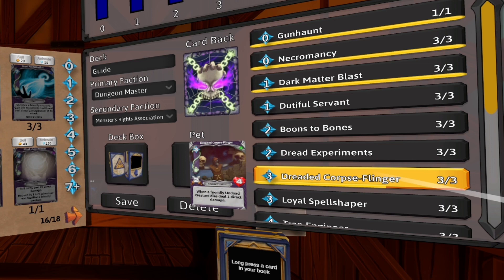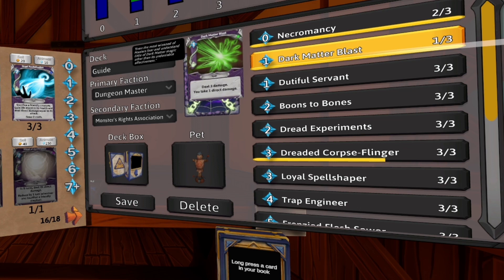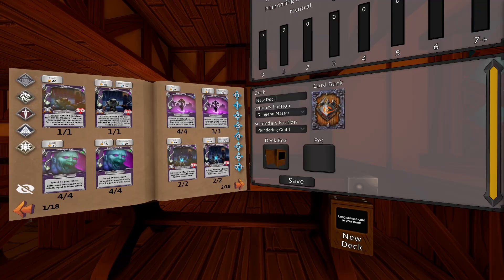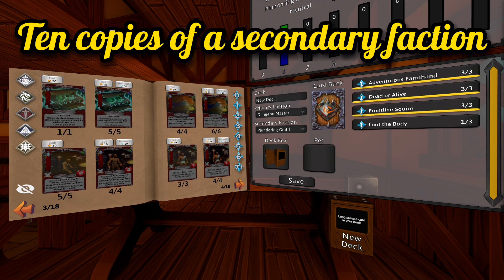Taking a closer look at the card list: this is the section where you will see all of the cards in your deck. They are always sorted by mana cost, from lowest to highest. You can hover over a card to read its information, and tap or click a card to remove it. This little yellow bar simply means how many copies are animated. When you have your two factions selected — Dungeon Master and Plundering Guild for this example — the other two factions will be greyed out and you cannot add those cards. Whenever you have the maximum number of copies of a card in your deck, those cards in your book will also be greyed out. For example, if I have ten Plundering Guild cards, I cannot add any more.